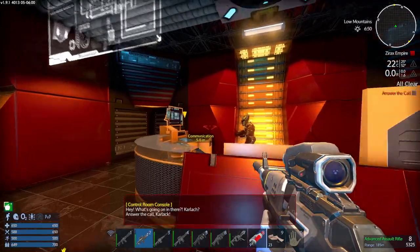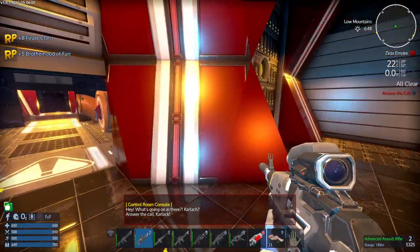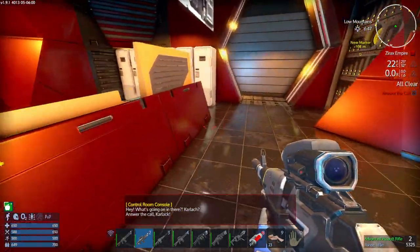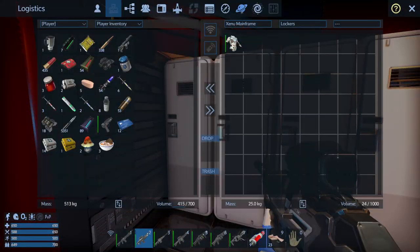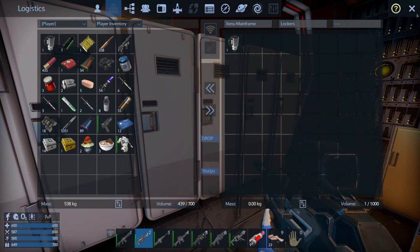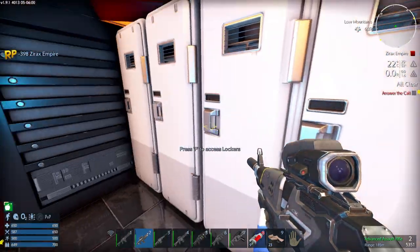Hey, what's going on here? I assume we've got to kill him. Cannot access shutter door. We've got a bit of ammunition. What we've got in here? Light armor. Trouble is we can't take too much loot. Terrible T — I suppose we'll take that.